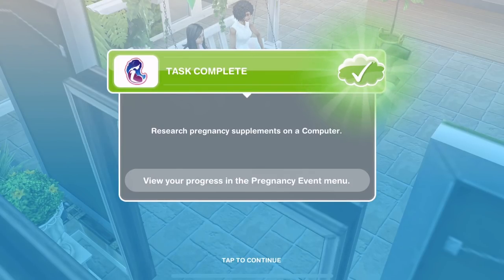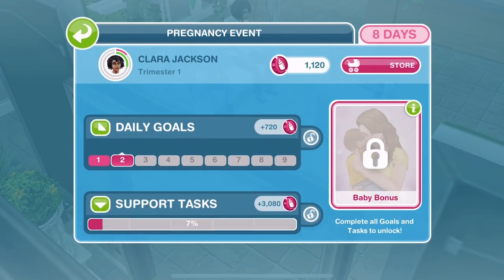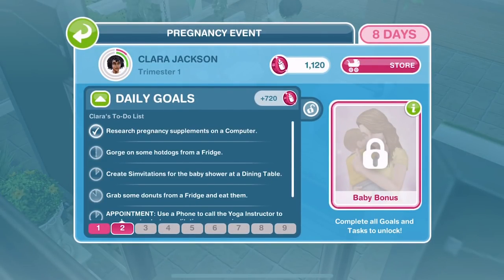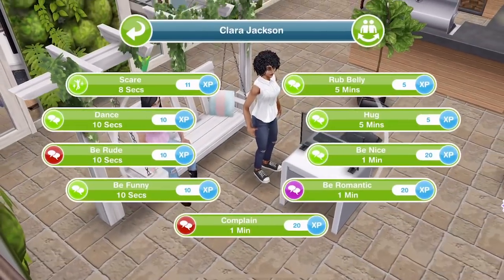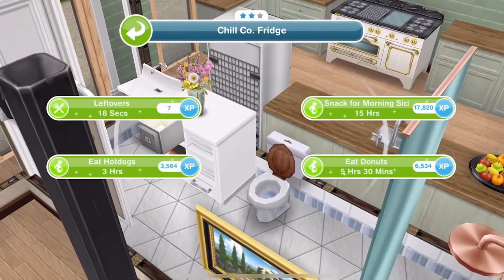Clara has finished researching her pregnancy supplements on a computer. The next thing is gorge on some hot dogs from a fridge. Let's make sure she is selected and click on a fridge. You can see the little icon next to the actions with a little pregnant belly — those are pregnancy actions. We can eat hot dogs, but she also needs to eat donuts for five hours thirty. Let's go and eat hot dogs first — that's three hours.